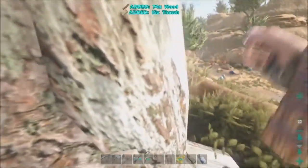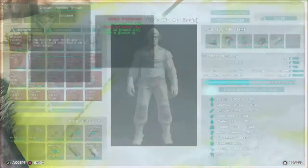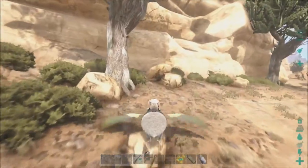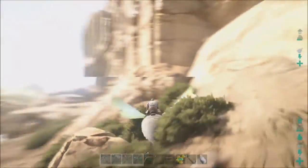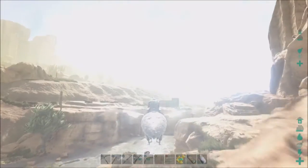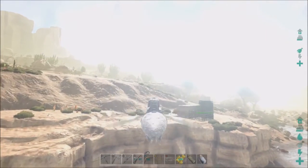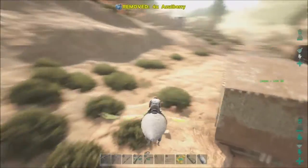Let's see, did I get enough stuff to make the feeding trough yet? I need some more thatch. There we go. Now we'll fly back to the base. Once I get this placed, I'll need to get meat and stuff for it.